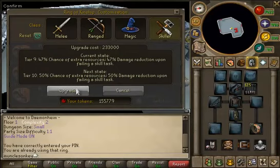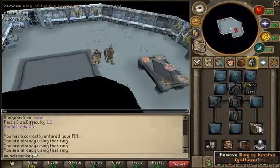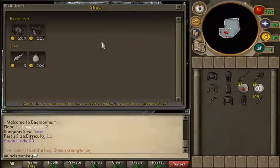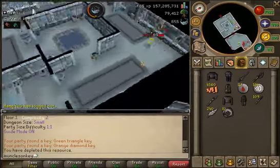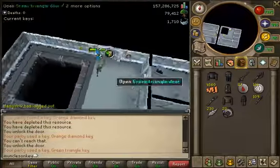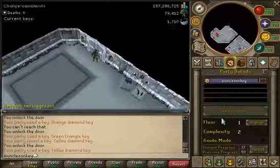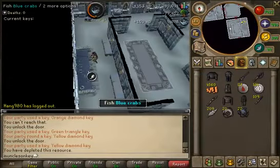I decided not to go for the final upgrade — the level 10 gatherers ring — because it costs a ton of tokens for a very small increase. You want to upgrade it as much as your tokens allow. I'd recommend getting at least a level 5 gatherers ring, possibly higher, as it doesn't cost very many tokens at that level. The gatherers ring makes you find more resources in the dungeon, so you'll find more fishing spots, catch more fish, and get much better XP per hour.